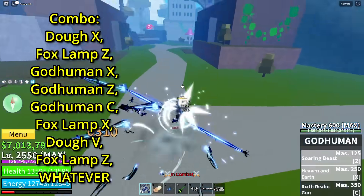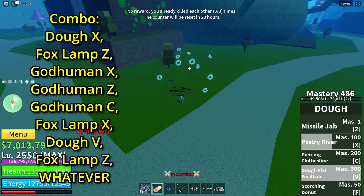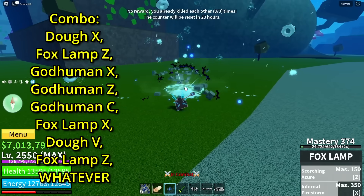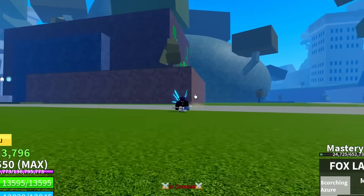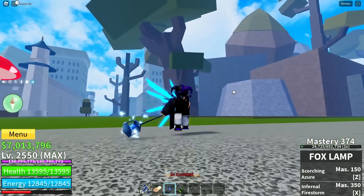Basically just do Dough X, then Fox Lamp Z — got him — then X, Z, Z, and X, and you can probably do a Dough barrage here. You can bring him close, do another Fox Lamp Z, and maybe even more. That's all speculating — it could work or could not, but let's go take this out at the PvP area.